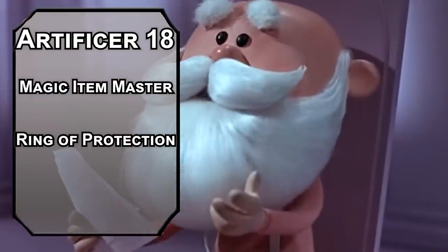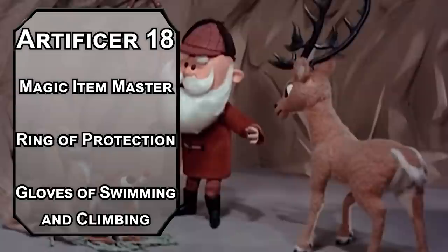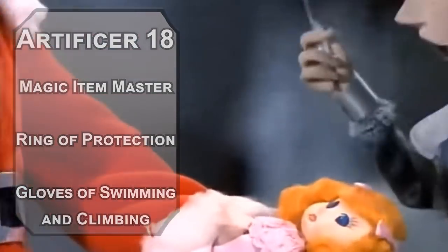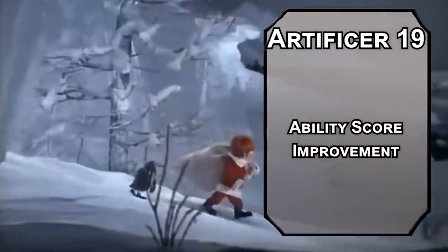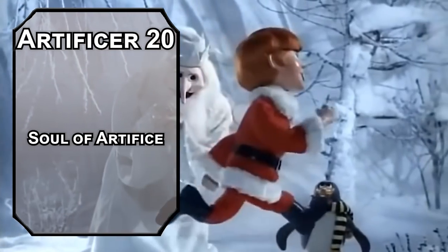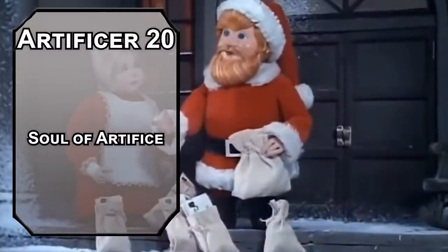Ring of Protection gives plus one to AC and saving throws — with your ridiculous stats, pretty much every saving throw will pass. Gloves of Swimming and Climbing give a climbing and swimming speed equal to your normal speed, plus five to Athletics checks to climb or swim. Mostly this is for scooting up chimneys. Nineteenth-level artificers get the last ability score improvement — get Wisdom up to plus four so all stats are at least plus four after infusions. The capstone, Soul of Artifice, adds plus one to saving throws per attuned magical item — plus six at this point — and when you hit zero HP, you can destroy one of your toys to drop to one HP instead.